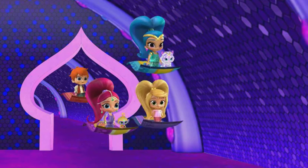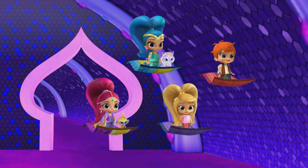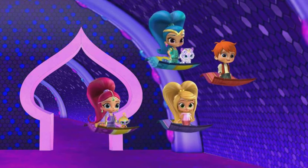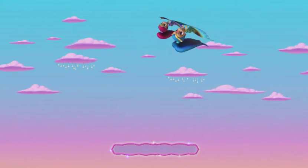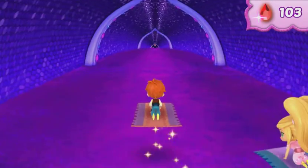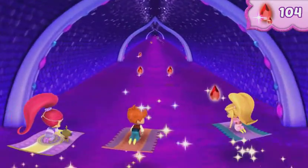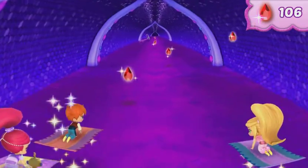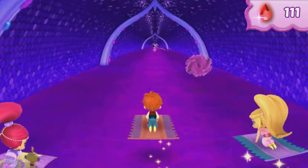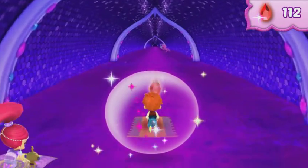Ooh, that sneaky sorceress! She's trying to slow us down so she can win the super celebration gem all for herself — we're not gonna let that happen! Let's fly! We're in the enchanted tunnel! See the pink genie bottle? If we grab it, then we'll be able to pass through Zeta's potions for a while!